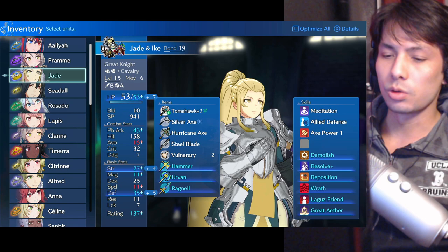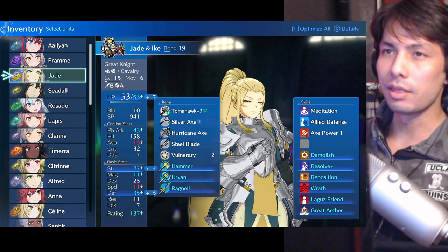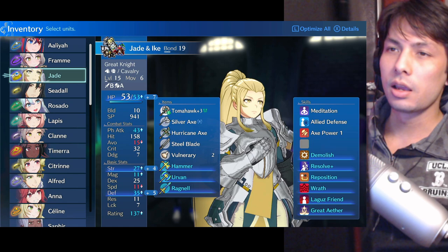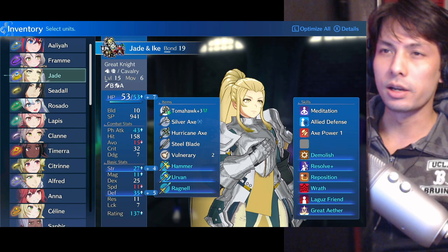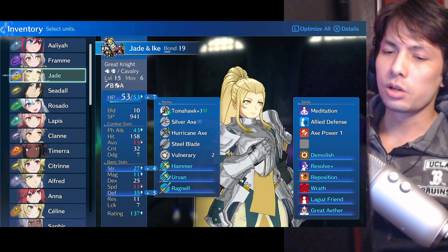Let's go over what both units are first. The General has four moves — it's a heavily armored unit with high defense, low resistance, and they can't be broken. The Great Knight is a six-move unit with high defense, and it can actually use multiple weapons. My Great Knight here, Jade, has B-swords and A-axes, while the General can only use one weapon.